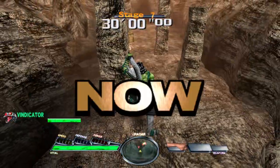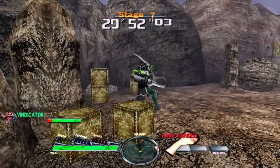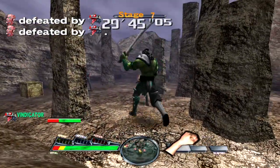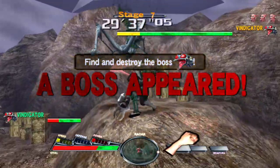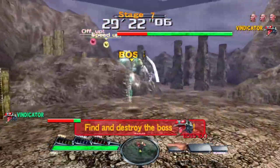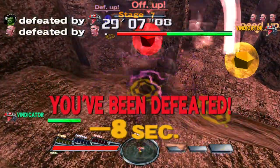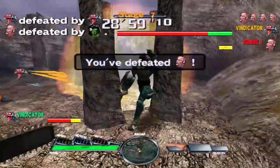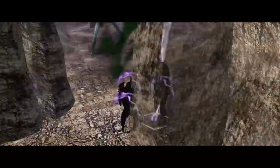I noticed something when you fight the boss versions of these characters — they tend to have better attributes on their special attacks. When I control the Vindicator myself I don't get as much range or confirmed hits with the lightning strike compared to when the CPU fights me with that character. In simple terms, the boss versions controlled by the CPU seem to be better — that lightning strike hits me almost every time and I cannot dodge it, but when I use the same move it misses so often.